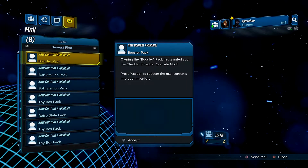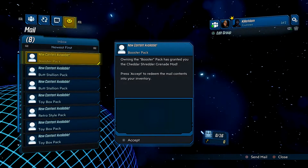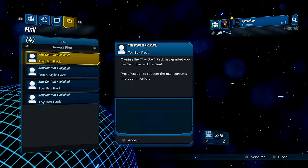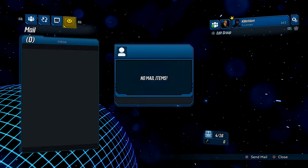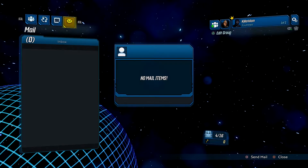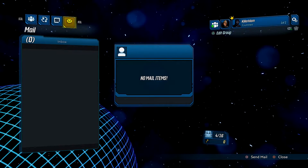Collect all of your items — do it one at a time because you can't spam it or else you jump, like you saw I did. Get your guns, your shields, your grenades, and your skins. The guns, grenades, and shields go into your inventory — you have to go into your inventory and equip those. Skins you can change at the skin change machine.